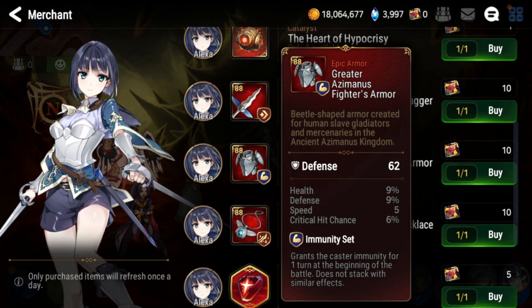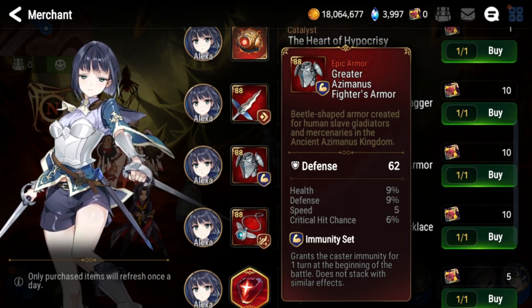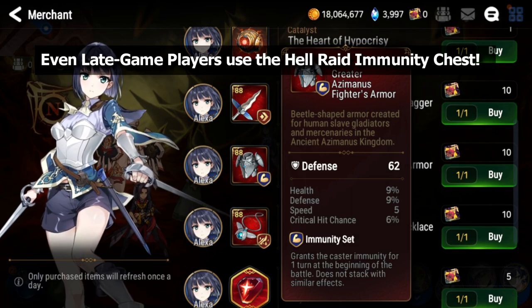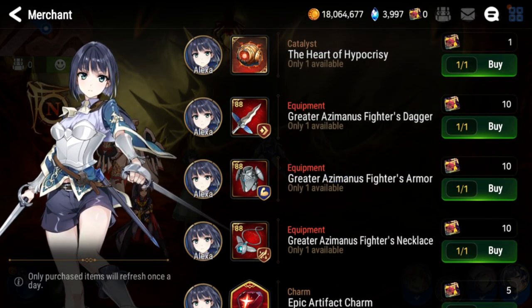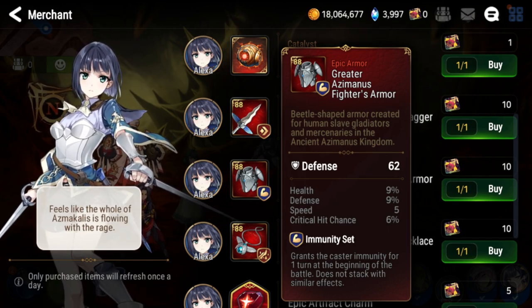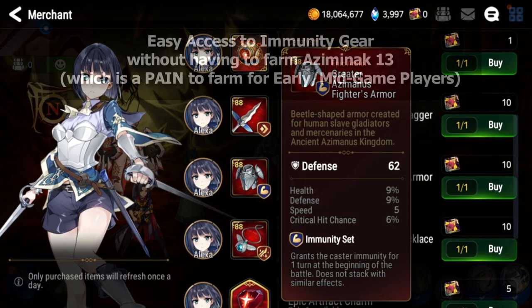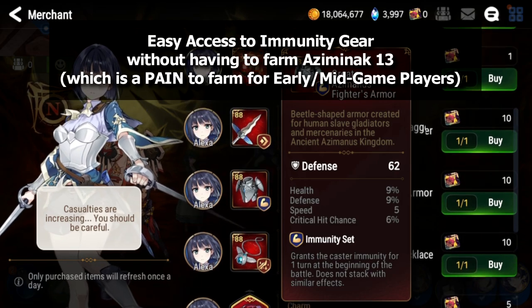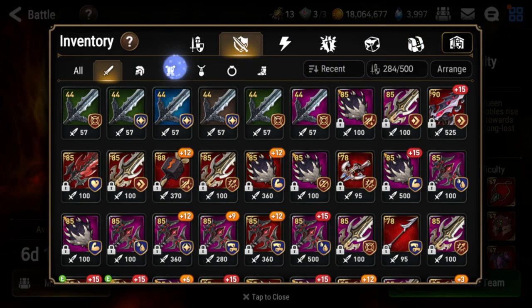The immunity chest is in my opinion the best item you can purchase in the hell raid store, and a lot of people will agree. Early and mid game players really struggle with immunity gear, which is very crucial for PvP teams — arena and guild wars especially. If you don't have a source of immunity you'll get steamrolled once you hit gold or master tier in arena. Even late game players benefit: even if you farm Asmoecalis, immunity sets are a pain to farm because immunity is only one of three sets that can drop there.